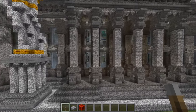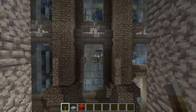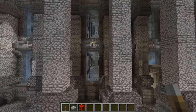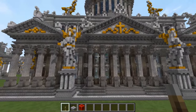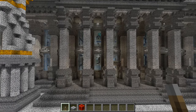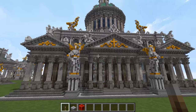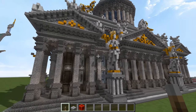But behind there, we of course do have some stained glass windows. I've gone with just all light blue stained glass on this one. But for your building, if you would prefer another color or you want to mix and match — perhaps blue, light blue, regular blue, cyan, and purple — some of my favorite stained glass colors to mix and match. Perhaps a little red here and there might work too.